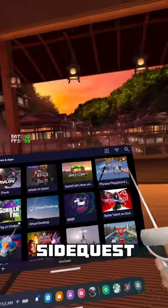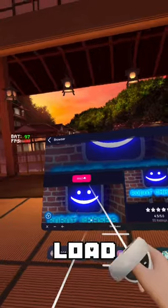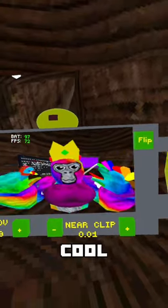You're gonna want to open SideQuest, search up Robot Chaser, click on the one with the robot smiling, then click sideload, and now you can enjoy all of these cool things.